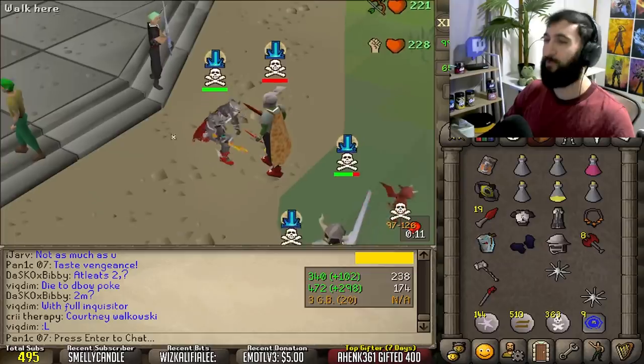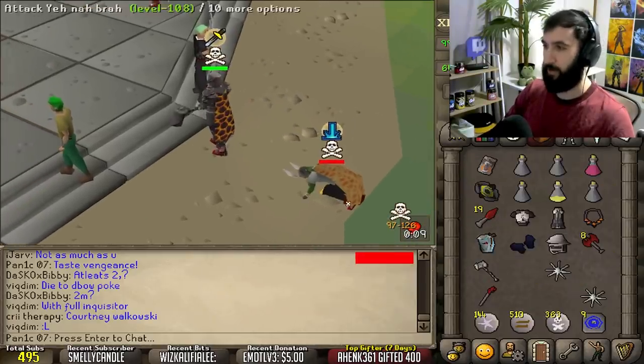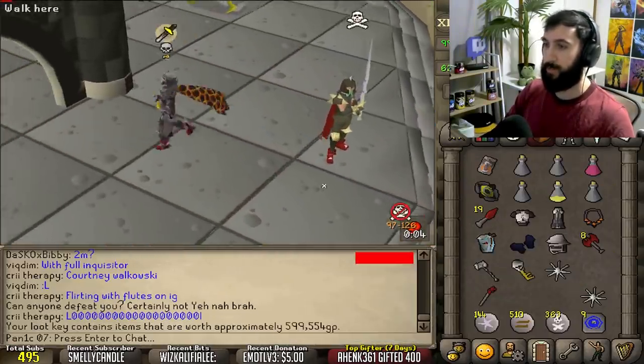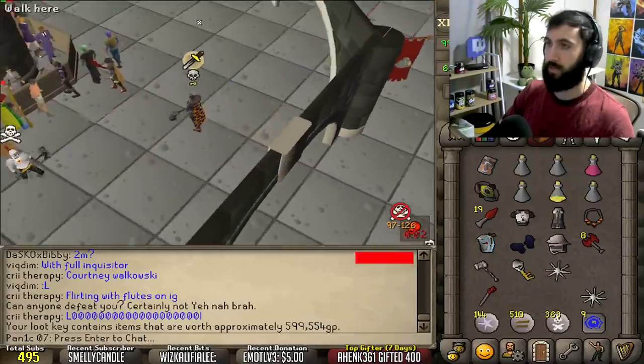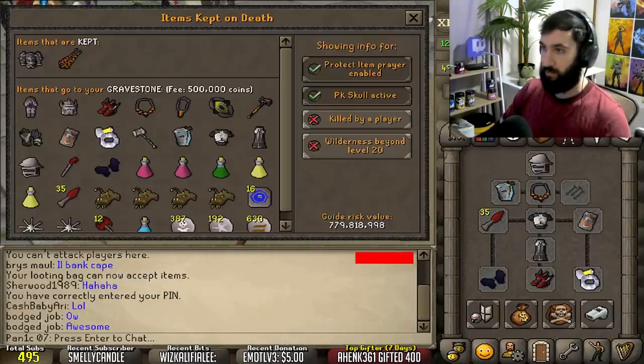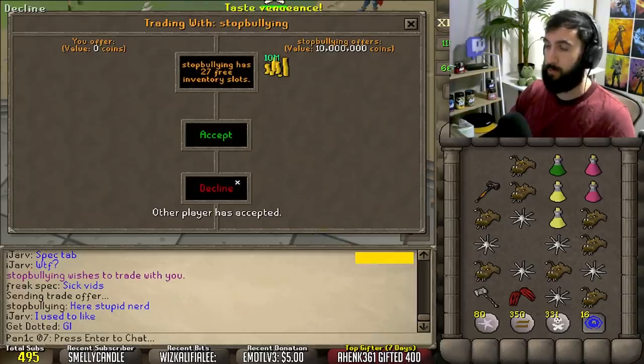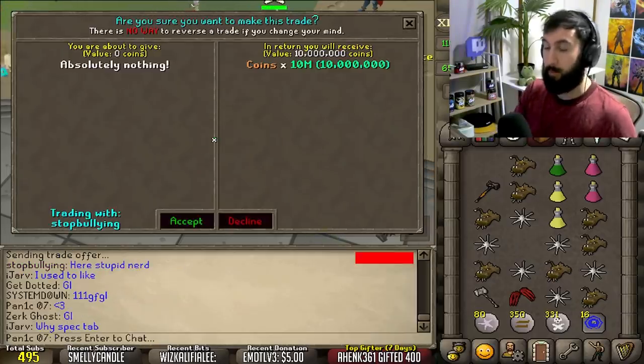What a combo - good vibes bro. I still wish I killed him with a dragon spear - no smite, 600k. All right, now we're risking more. We're getting 10 mil from Mr Stop Bullying - that is a lot of buckaroos!